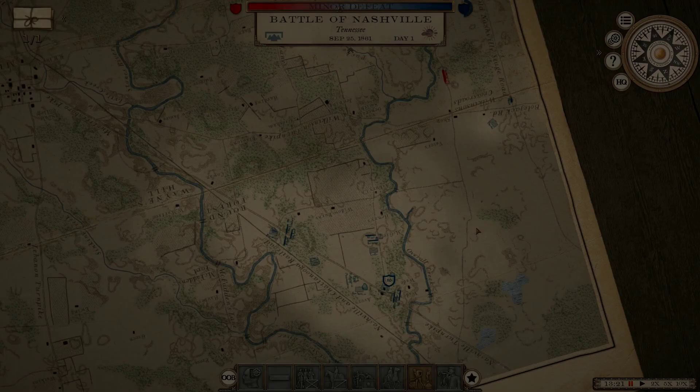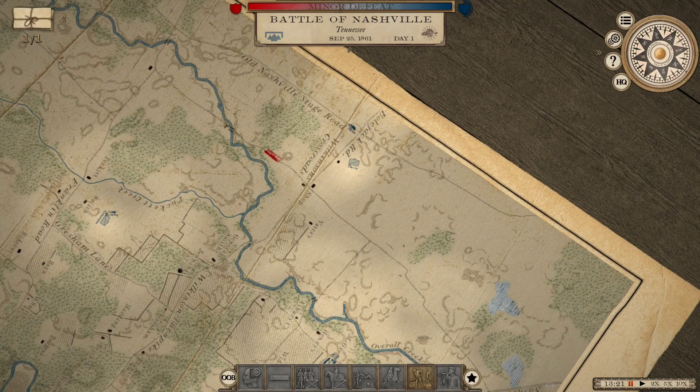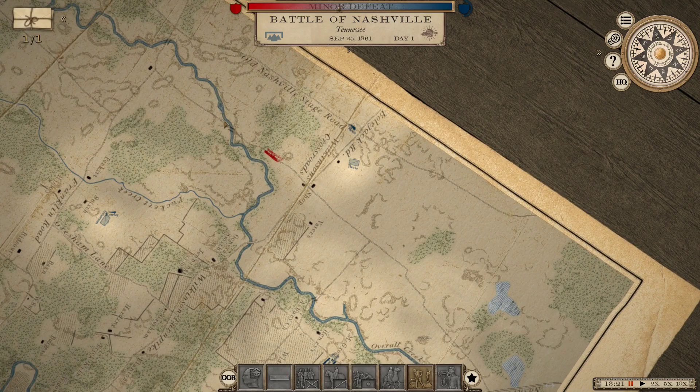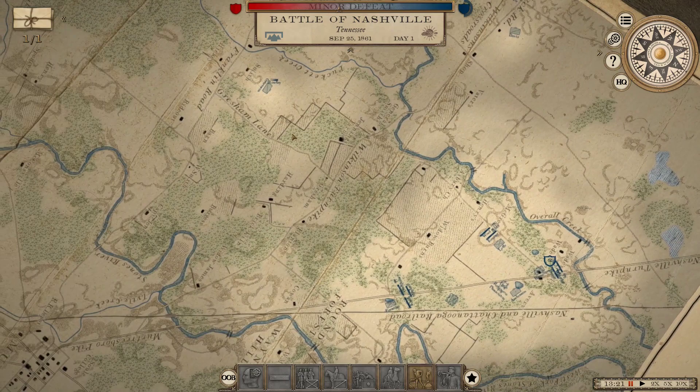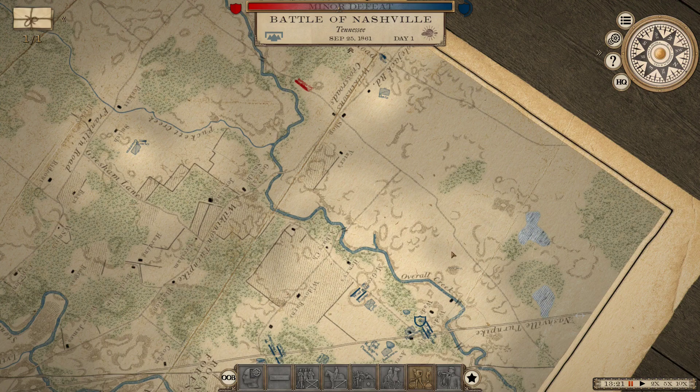So this is again fairly interesting - the Confederate small position was somewhere down here, and there's a nice straight road coming all the way up this way. Johnny Reb is coming from this direction, which obliges him to attack across this creek. Whether he intends to cross here or here is not yet clear. The cavalry over here are now caught behind the Rebs, so I need to be careful with them.